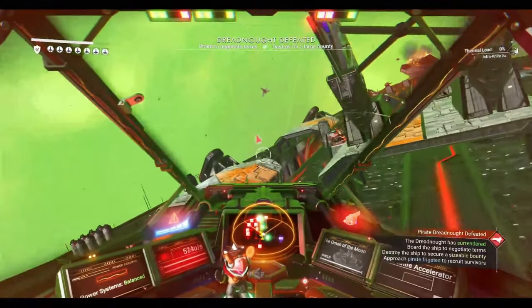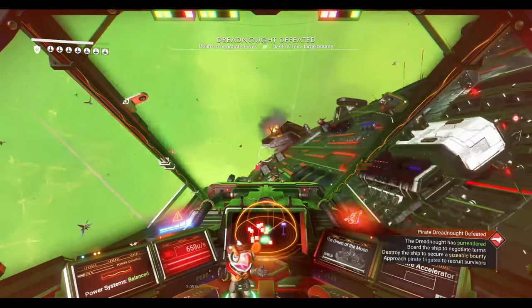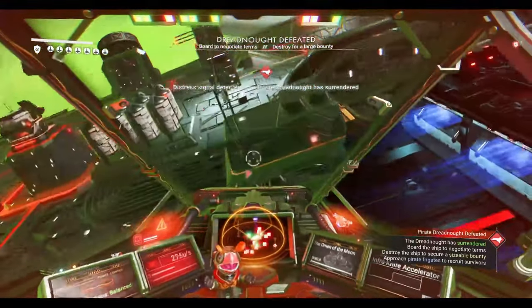This not only cuts down on your time to get the pirate dreadnought to surrender, but you get paid units — about 425 to 470 units for the rescue.